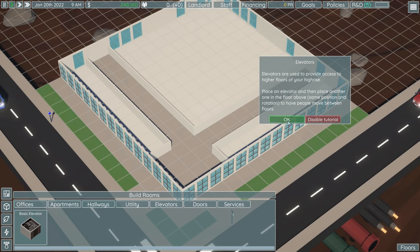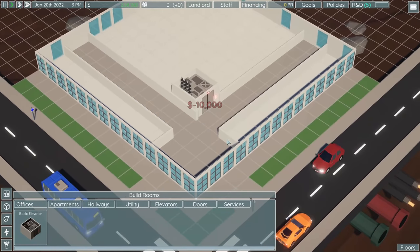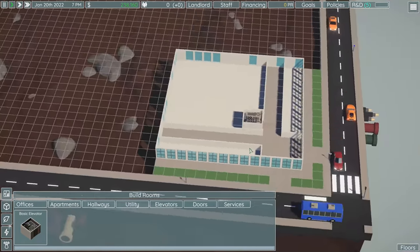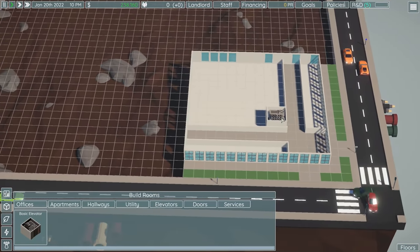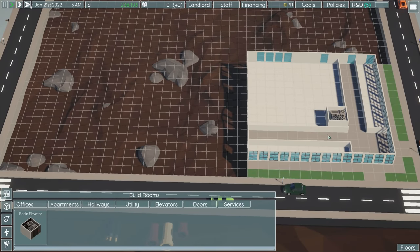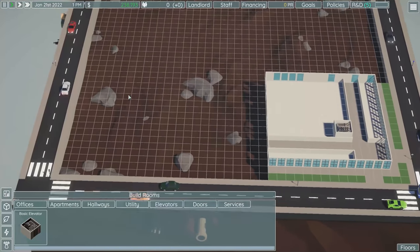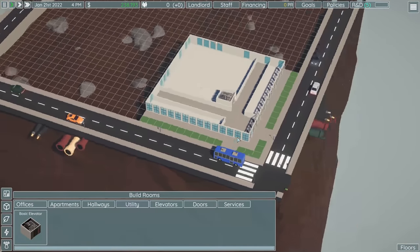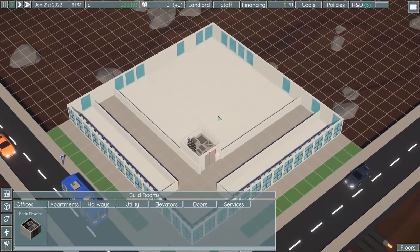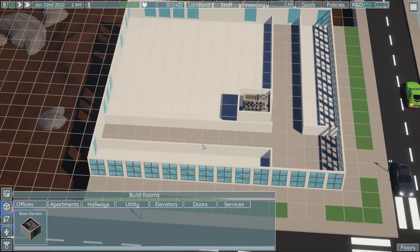Elevators are going to be self-explanatory — they get you up and down the building. I'm going to place one right there, which is a pretty good spot. My thinking is that we'll essentially mirror this layout, so we'll have another 14x14 section in the corner and match them in the middle. We'll have elevators in the four corners of the tower, and maybe a core of elevators as well.